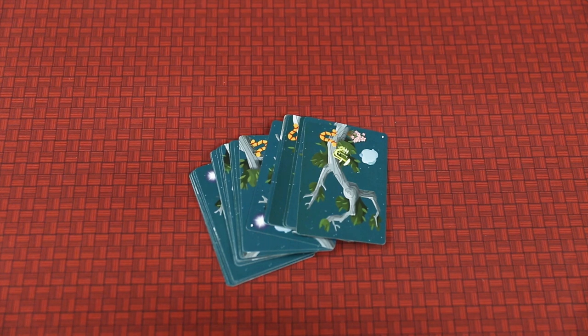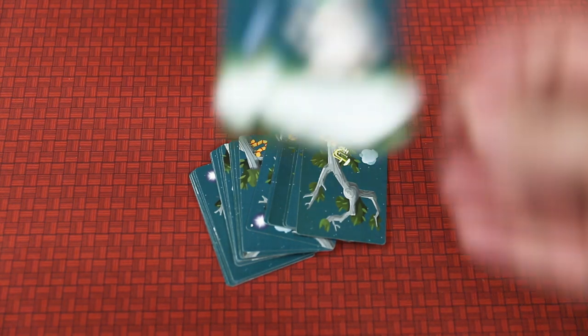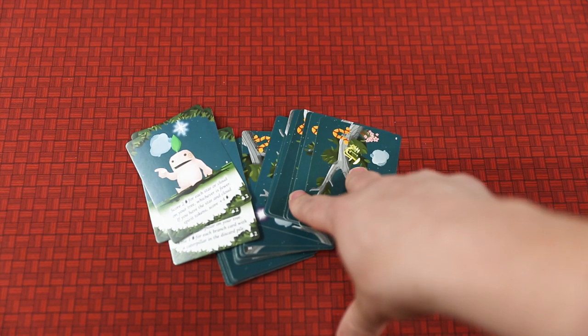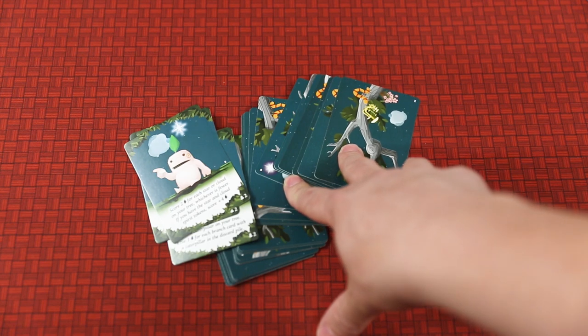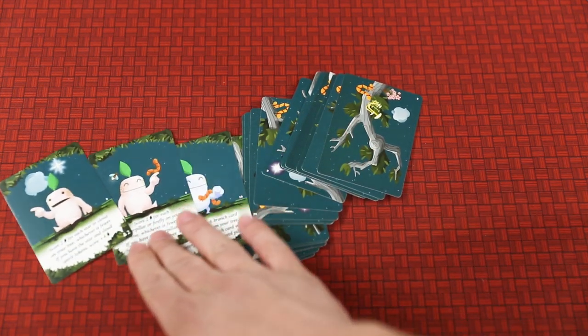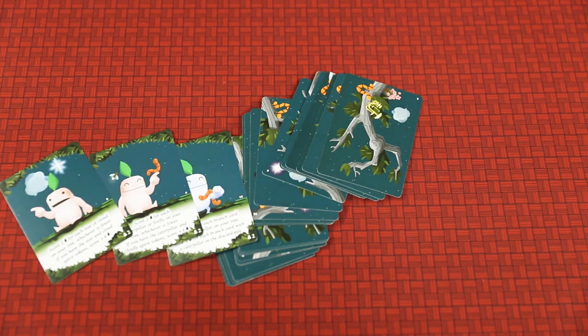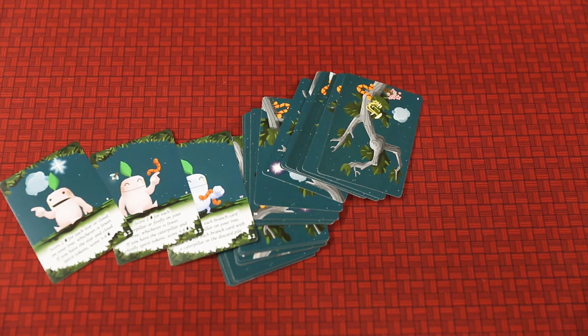After you've repeated all those steps three different times, you'll have played 16 of these branch cards and three of these Kodama cards. And that will become your final score. Remember, scoring your points that you did as you lay your branch cards every time, and the extra end game bonuses that you'll score points for on the Kodama. Whoever has the most points wins and will be the best Kodama tree builder.